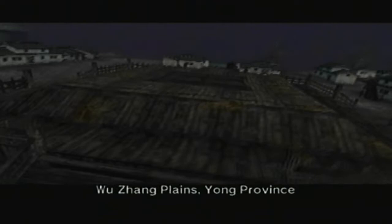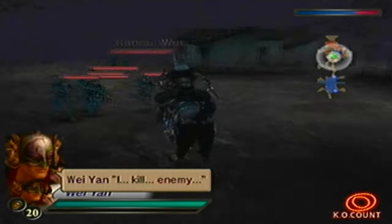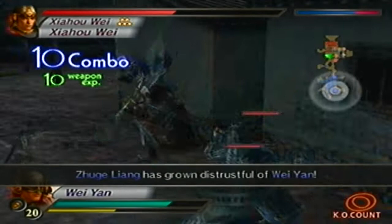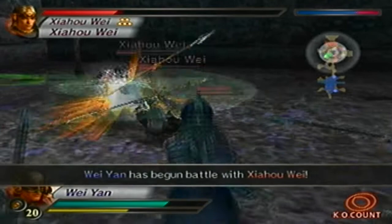In order to obtain the S rank here and unlock Wei Yan's level 11 weapon, just like Zhong He's, there are two different ways to get this weapon. The first way, which is the way we're going to do it, is to complete the stage very quickly before Zhuge Liang even has a chance to turn on us. So I have about two and a half minutes to do that.